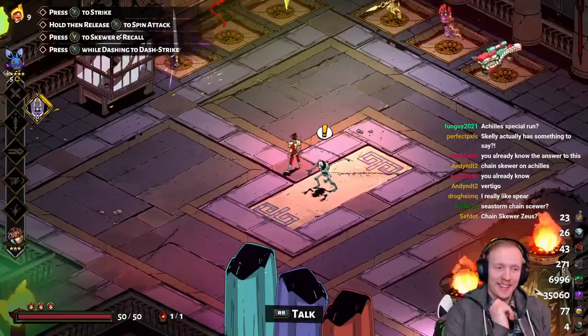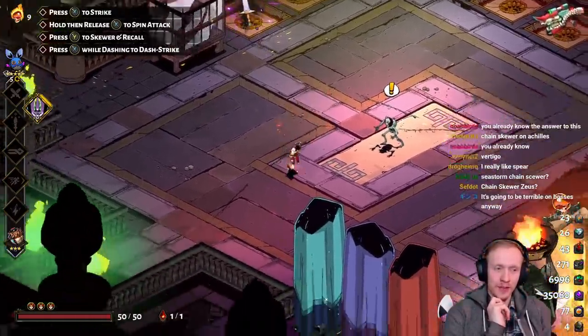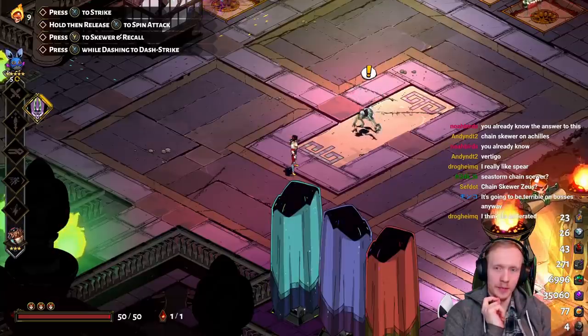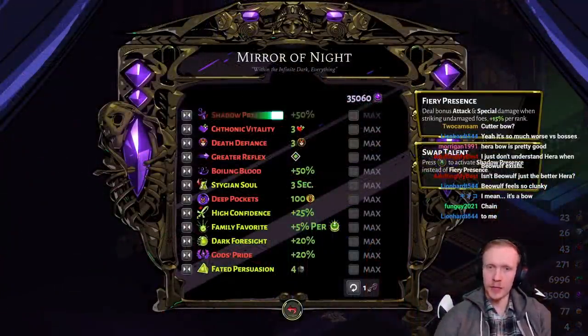Seastorm? Chainscuer Poseidon? Ooh, what about Chainscuer Poseidon? Terrible on bosses? That's true. We get wave pounding. Either way, it's terrible on bosses though. The problem. Fiery. Bad for bosses - we need boss damage.